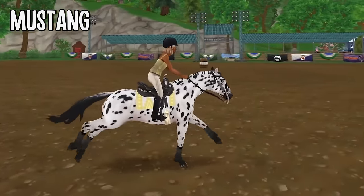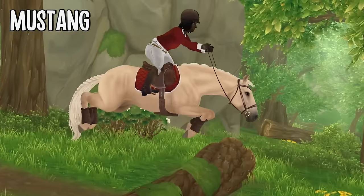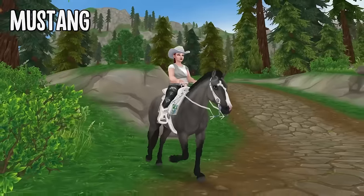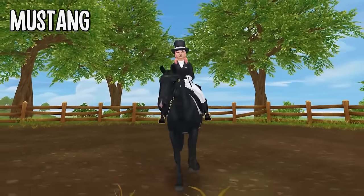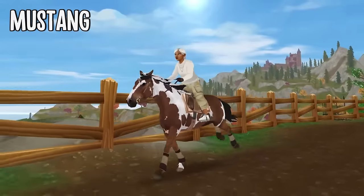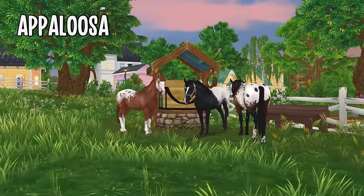Then there's also the Mustang, an extremely popular breed added last year. Have you ever wanted to own your very own Spirit? Well, if you head over to the Starshine Ranch you can get one for yourself. The Mustangs have some of the best coat colors in Star Stable and are overall one of the best breeds Star Stable has created so far.